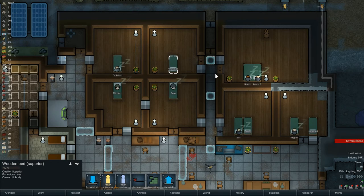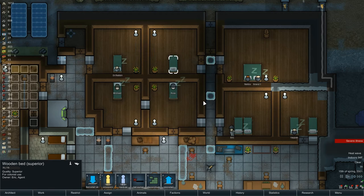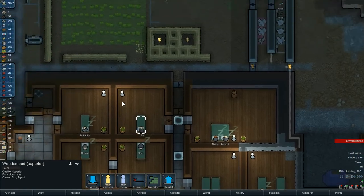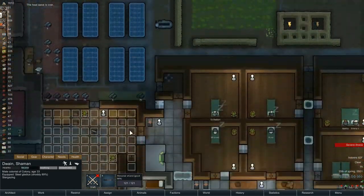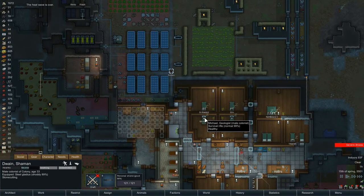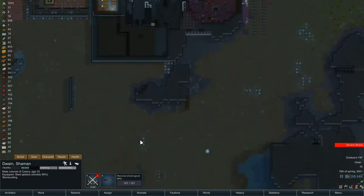Eric is assigned down there now, and that's now an un-owned bed. So Dwayne, he's got this one. He's stargazing — he's a night owl. And now he's stone cutting. Cornwall got in.